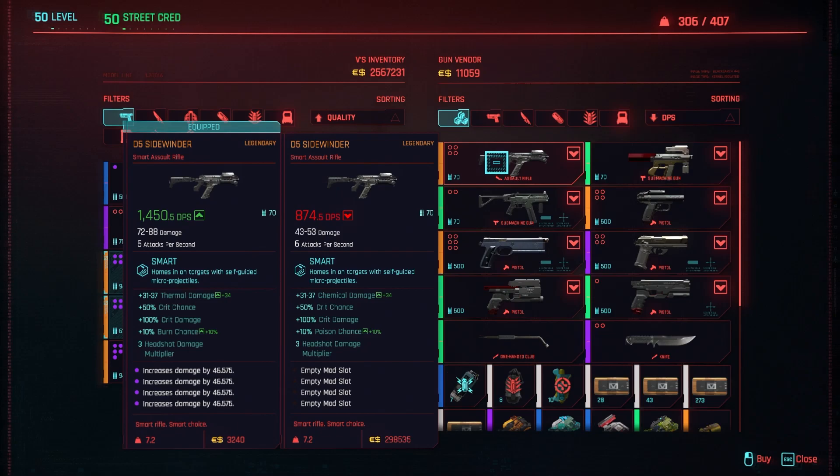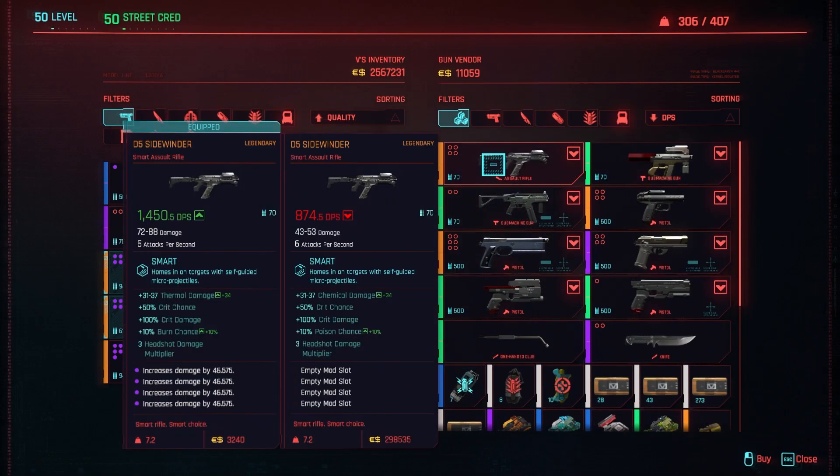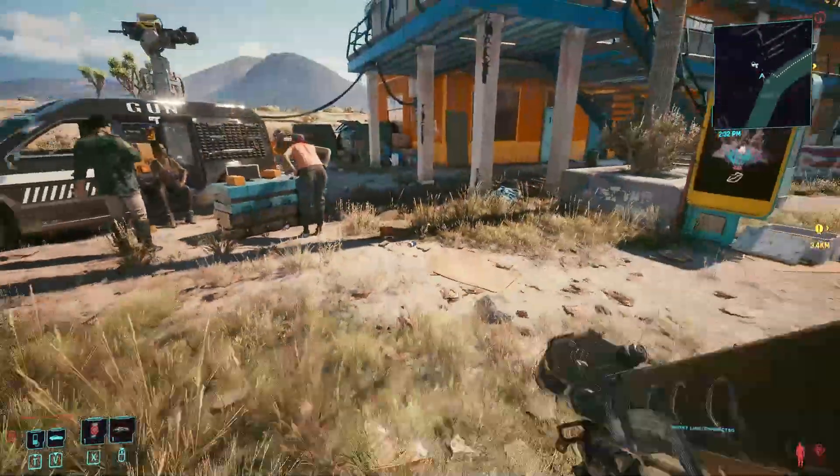One thing you should know is that these guns are different every single time you buy from here. You can go away from the store, set the time 24 hours in advance, and get a gun with different stats. This one here has poison and basically the same stats as mine right now, so that's pretty decent.